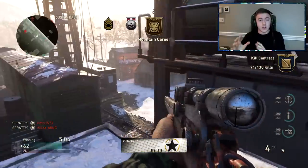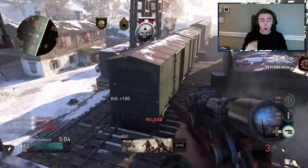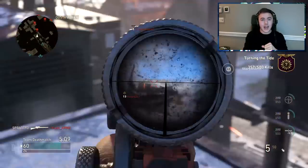If they had aim assist, they lose it on the Mountain Division. If they didn't have it, they still don't have it — unless you hold your breath with the Mountain Division, in which case you get some slight aim assist.